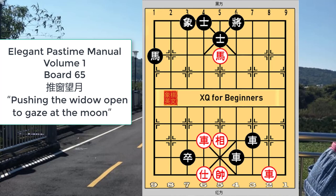In this next board, which is from the ancient manual — the elegant pastime manual volume 1 — the general disrobing attack or checkmate is demonstrated. This puzzle was called Tuichuan Wang Yue and is one of the Chinese names for the kill, probably originating from this ancient manual which was published in the Ming dynasty in the 1600s.